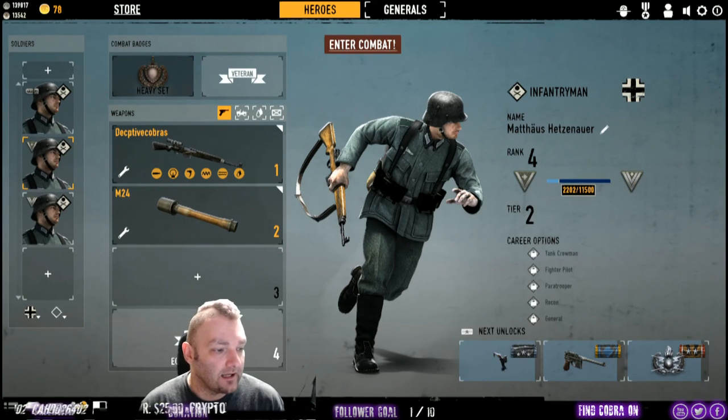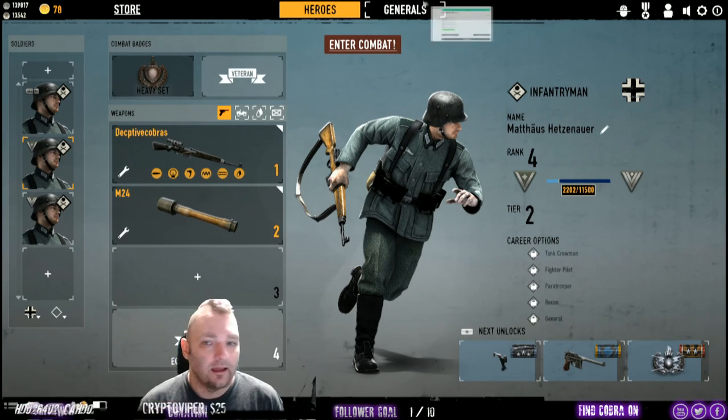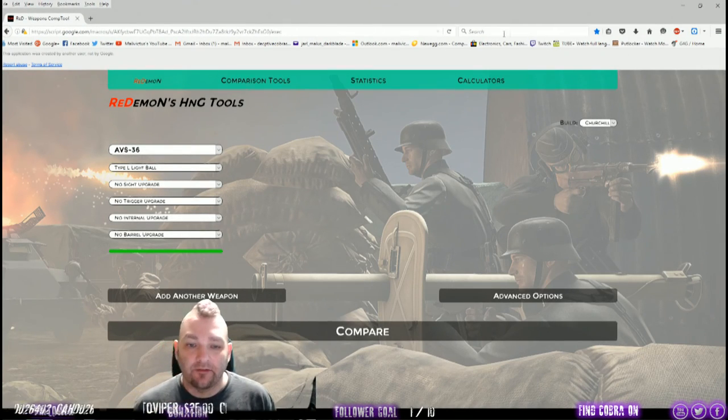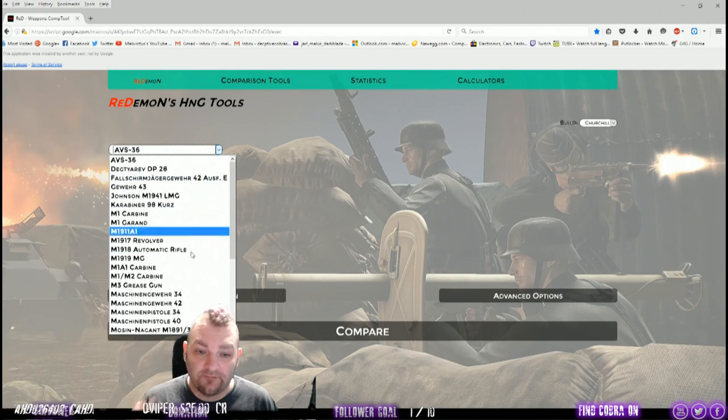Also, there is a website you can go to — I highly suggest that you do, it's an amazing website — and that's Red Demons HNG Tool. I will post a link in the video description. You guys can check it out yourself. Pretty much what it does is you can compare weapons, or you can actually build a virtual weapon without it costing you a single penny.